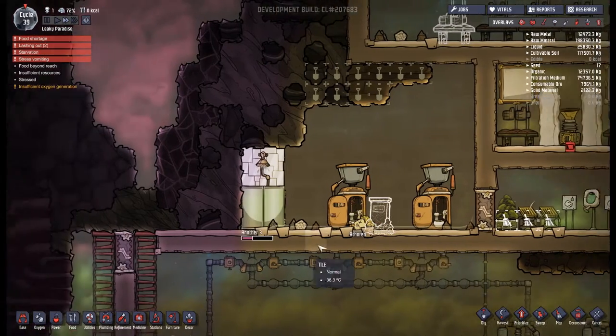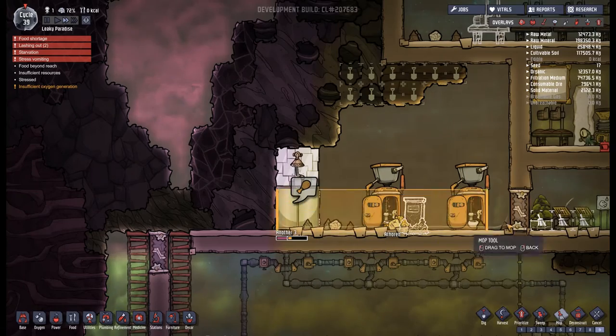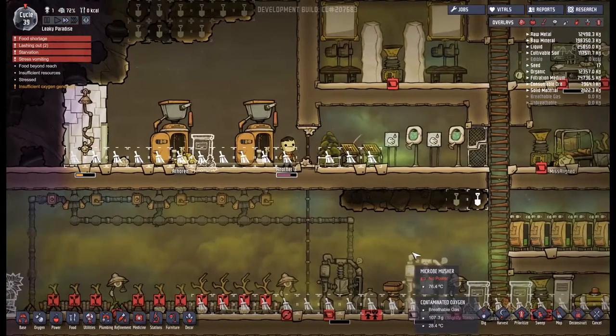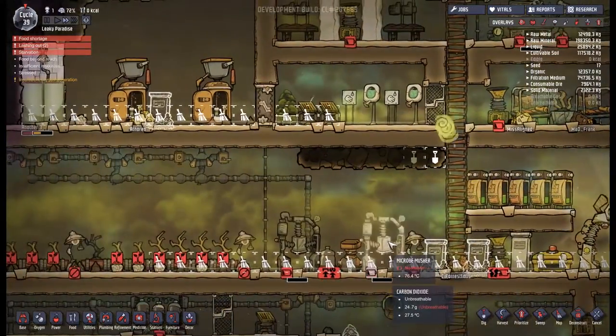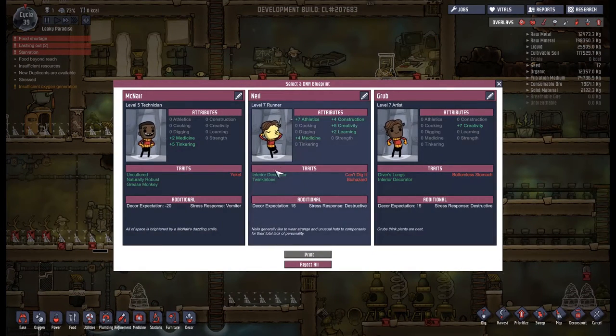You're a stress vomiter, Another Three — why would you vomit on yourself, especially when you've just gone into the shower? We're down to single digit calories, and there goes Another Three. So that was your death. Callum, you've got 400 calories — what can we get you to do in the meantime? Let's cancel everything out and clear the list. Everything that's not immediately viable to your survival should not be on your list.